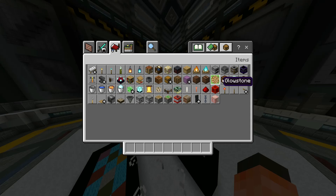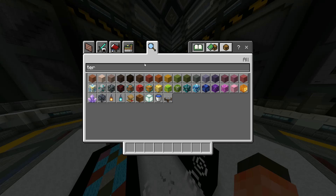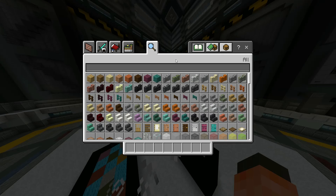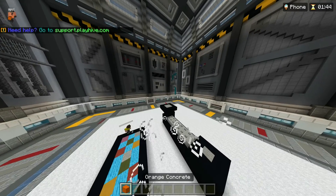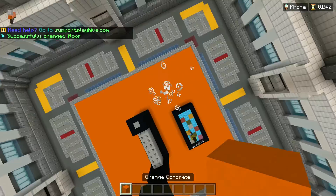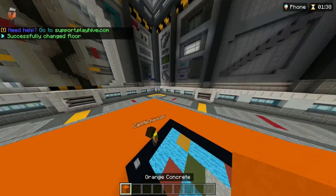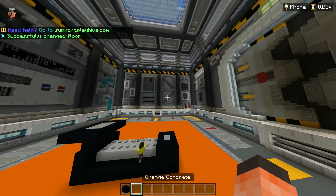We need a home button. What should the floor be? Should it be like some type of concrete? I'm thinking orange concrete — that's gonna look really good. Oh, that looks spicy! Wait, should I do some slick shameless self-promotion?